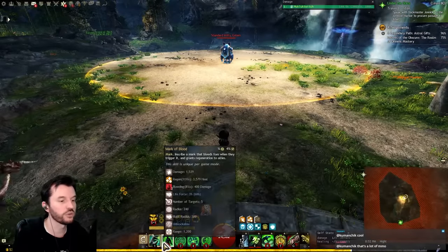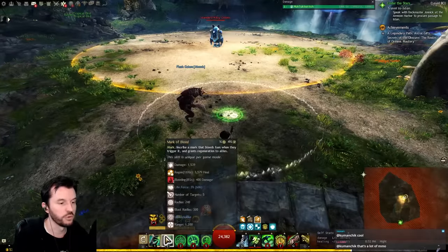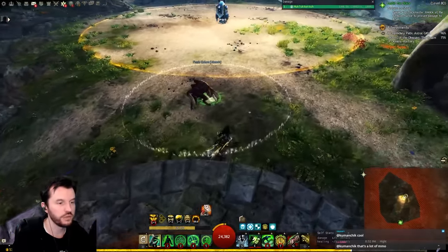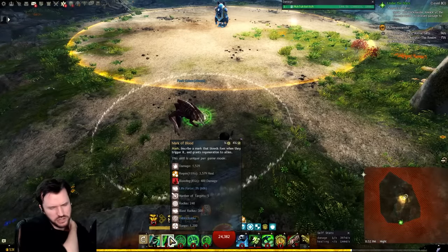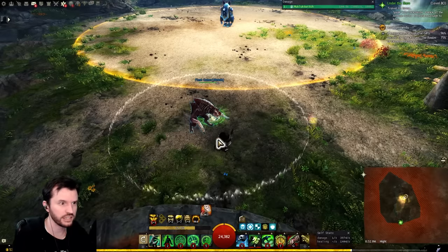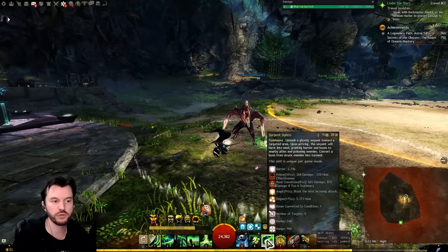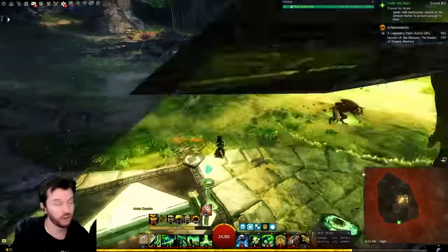So you can choose: spam Serpent and save Well for emergencies, or spam Well and save Serpent for aegis. You can also do some staff two nonsense with Mark of Blood for more regen, and there's a trait that generates a mark on dodge — but I don't like relying on those because some bosses with weird hitboxes won't detonate the marks. So I just went with one of the two main approaches and never even had to weapon swap.